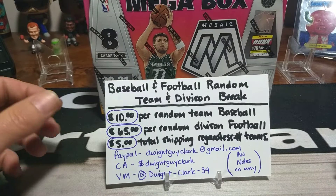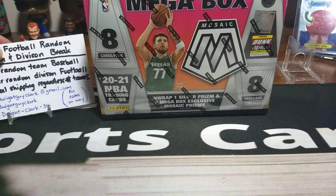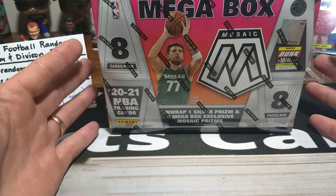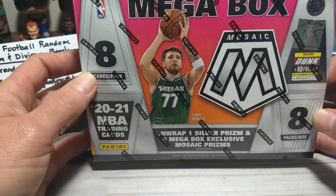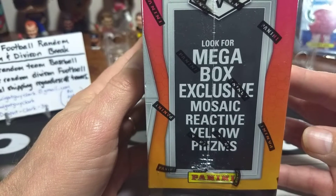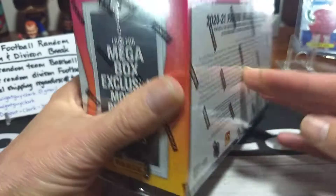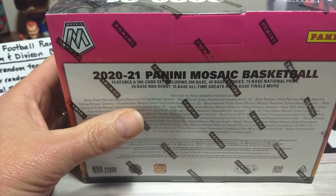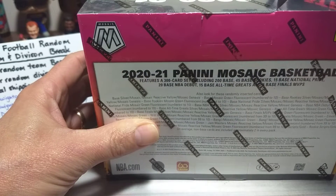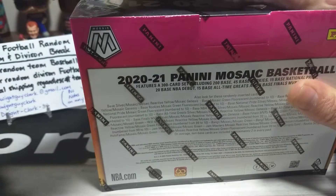Check out my prior video, claim your spot, get in touch with me. The PayPal is also my email address. If you want to hit me up on email that's fine, or you can just comment below so we can get you in on the random football team break. We're looking for some Genesis, some hot rookies out of the brand new Mosaic football. But let's focus in on this Megabox here. The Megabox has eight packs, 64 cards total, eight cards per pack. You look for your Megabox exclusive mosaic reactive yellow prisms.